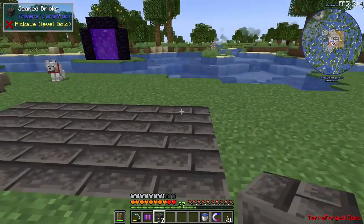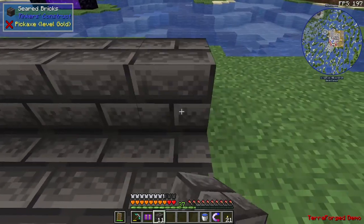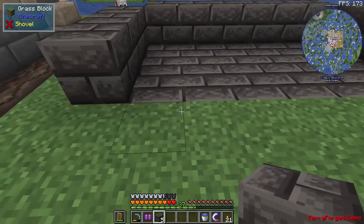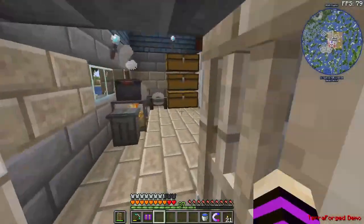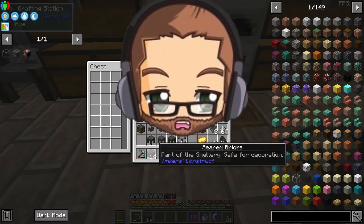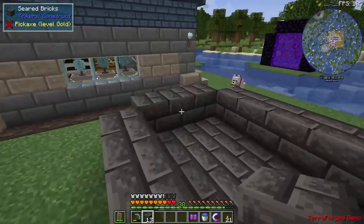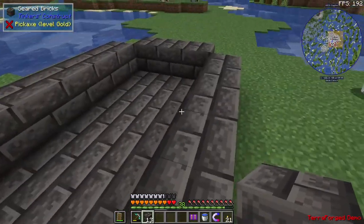I like to put it in the ground, and then we need to build the walls. It looks like we need one more seared brick, so let me make that real quick. Now we have some more seared bricks to complete the design. This is one completed level right here. The corners don't matter as long as you have the base put down.